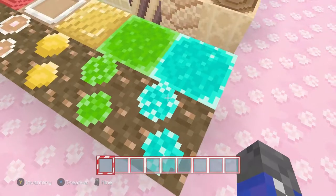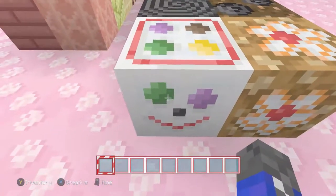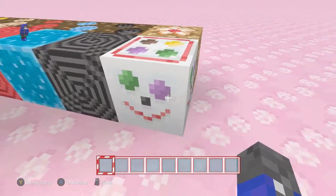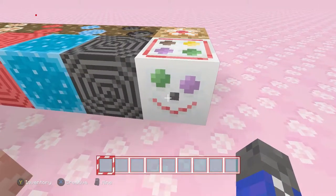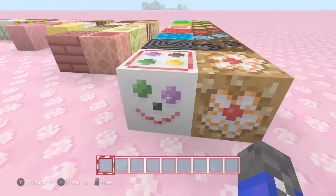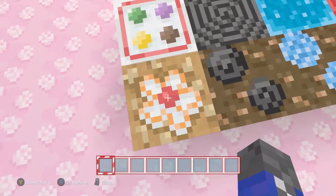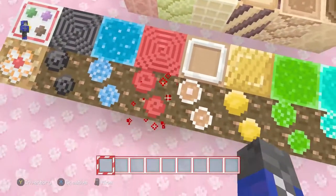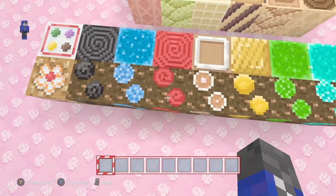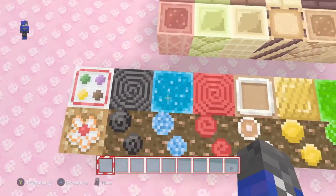We have the diamond ore, the emerald, the gold — we have everything right here. This is quartz — look at this, it looks like it would be the snow block. The quartz ore right there looks like some kind of flower. All the other ores seem to be practically the exact same, especially with redstone emitting the redstone particles right there.